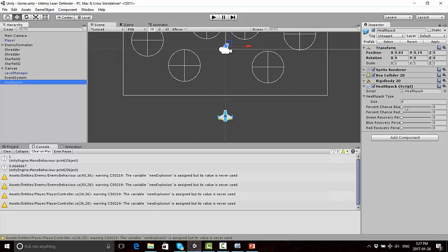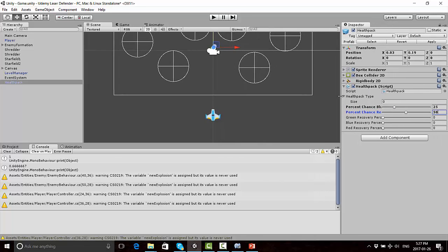These sliders control what percentage chance there is that we're going to get a blue health pack or a red health pack. The reason I didn't put green is because if it's not blue or red, it's going to be green by default. I'm going to say there's a 50% chance it's going to be blue, 25% chance it's going to be red. And for recovery: green is 15%, blue is 20%, and red is 25%. These numbers are totally subjective and you can change them around as you want.